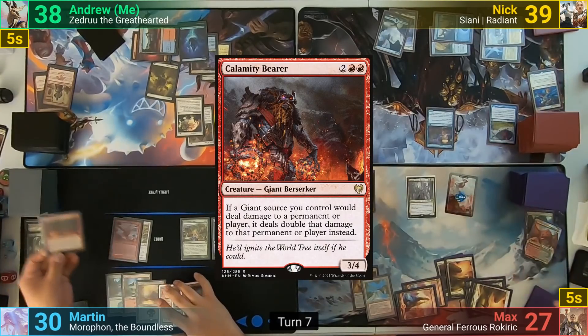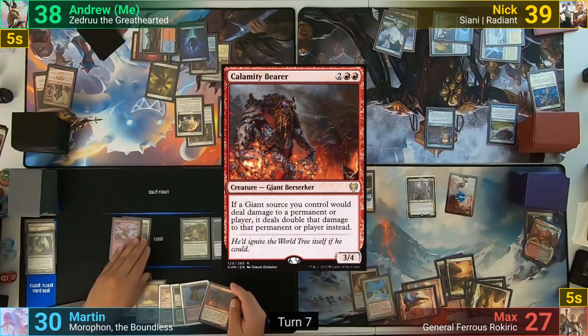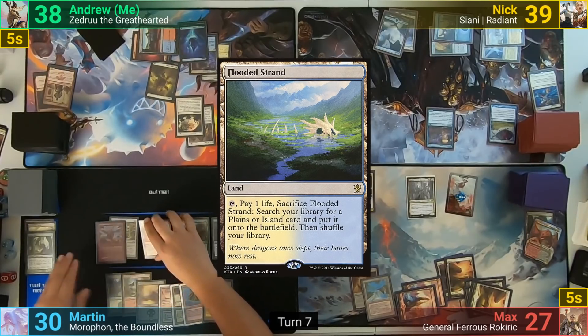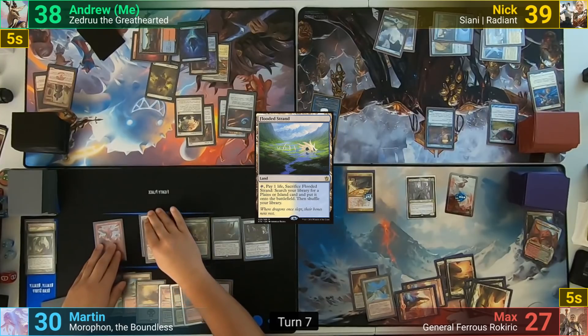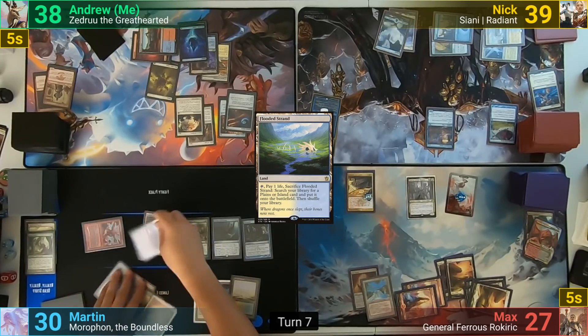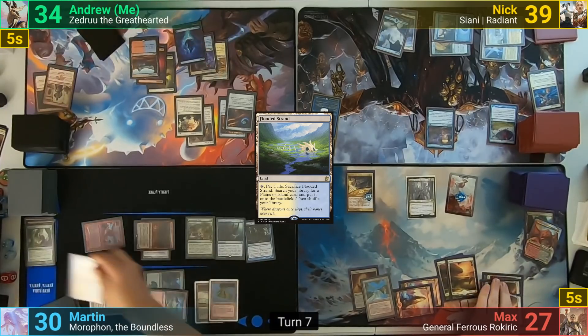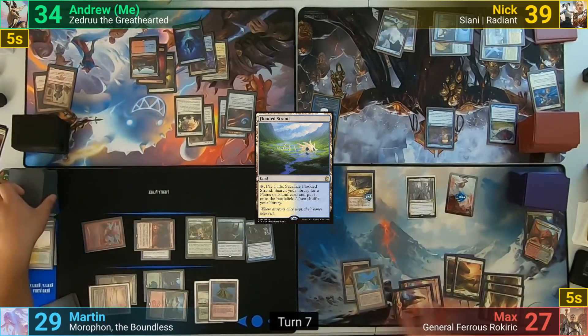Martin reveals a Calamity Giant off of Descendant's Path, which he gets to cast for free. He then plays a Flooded Strand and equips the Calamity Giant with the Greaves. He goes to combat, swings at me paying the 4, hitting me for 4. In his second main phase, he cracks the Strand, losing 1 to find an Island, and passes.